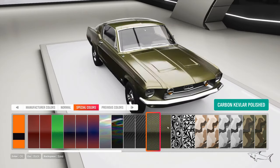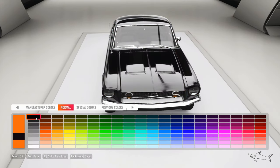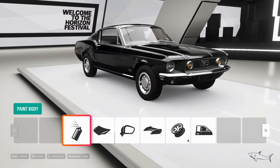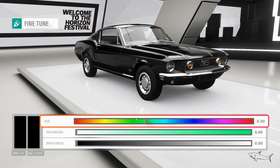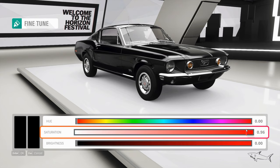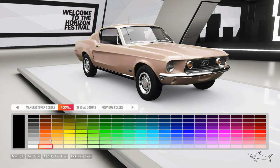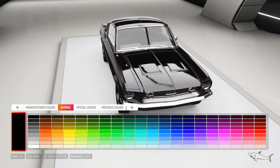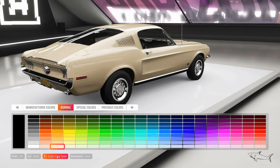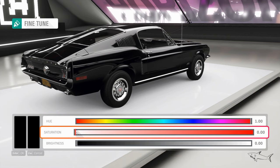You always hear me say that I love some cars — I customize mainly the cars that I really like in real life. So I want this car to be black, but not this kind of black. Let me see if I can change something. I'm not sure if I can change it to be matte black — I think it's a little glossy.